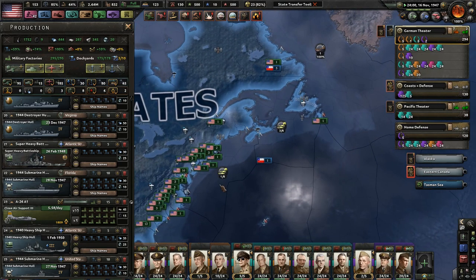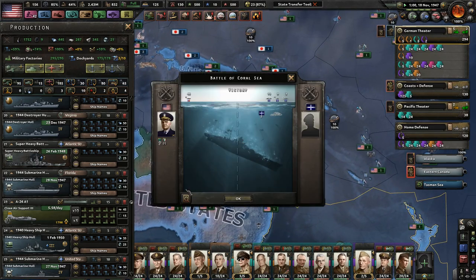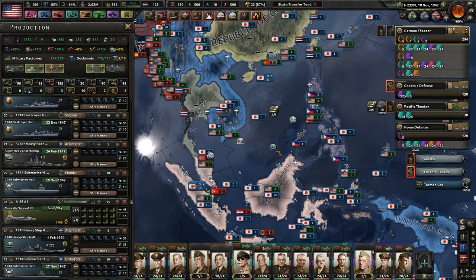Been killing all sorts of ships here — absolutely insane. That's all right. Nazi state of Japan, couple convoys trying to get back home. Australia, you're not going back home. Tibet has joined the Republic of China in the war.